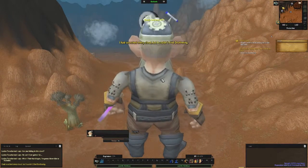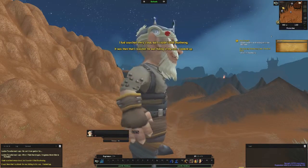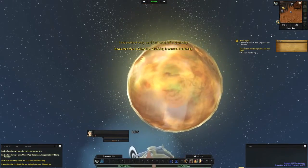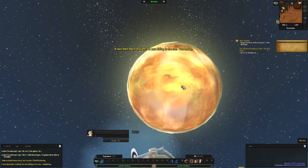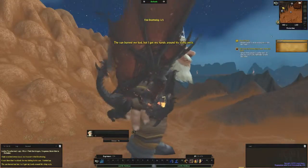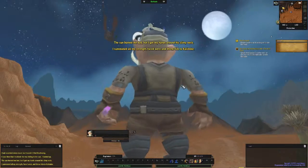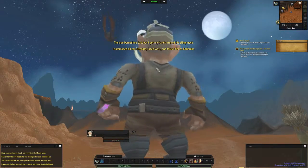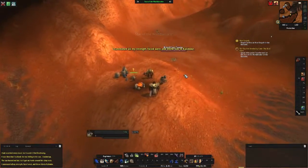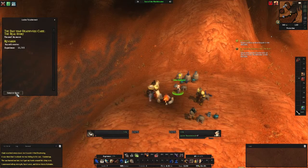'Once the world was small enough I started to hunt for Deathwing in the clouds. I had searched every cloud but I couldn't find Deathwing. It was then that I realized he was hiding in the sun. I looked up — oh god, it's the sun! The sun burned me bad but I got my hands around his slimy neck. I summoned all my strength, faced west, and threw him to Kalimdor!' And that's the gnome's version of the story — the end, no moral.